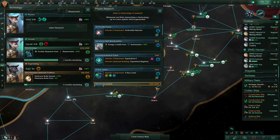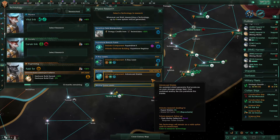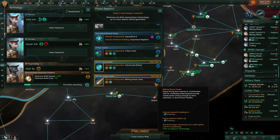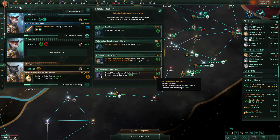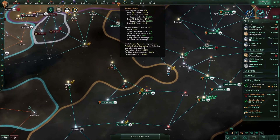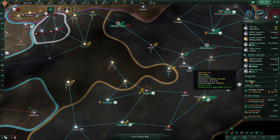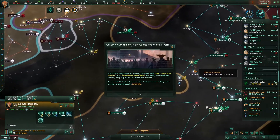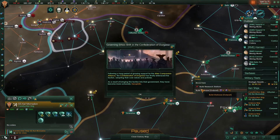Survey speed. Research complete — what do we want? Mining drone laser, let's get that out of the way. Naval capacity from soldier jobs — that's really cheap, that'll be over soon. We're going to need a little more Empire Sprawl now. There's our constructor; let's get him to come down here and build that.